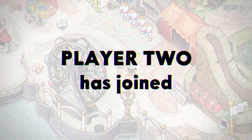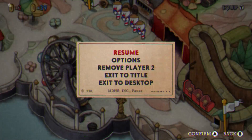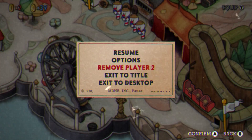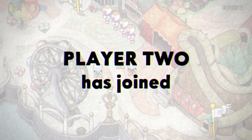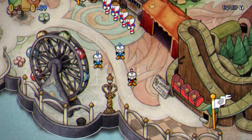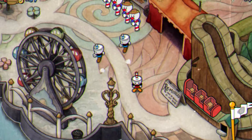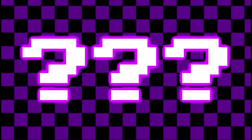First off, grab yourself a friend and add Mugman to the game. Then press start and hover over the remove player 2 option. When you're both set and ready, press confirm on the option and then have player 2 press the join game button on their controller twice, just one frame after removing the player. You've got to be pretty precise with that timing, but get it right and — would you look at that — two Mugman on screen at once.